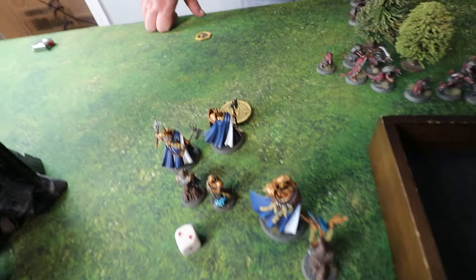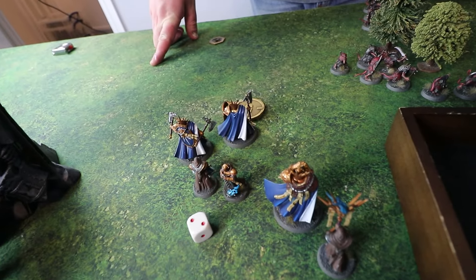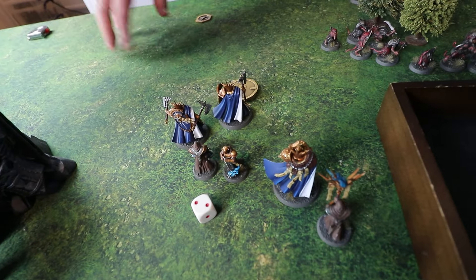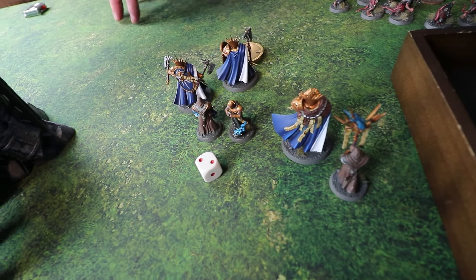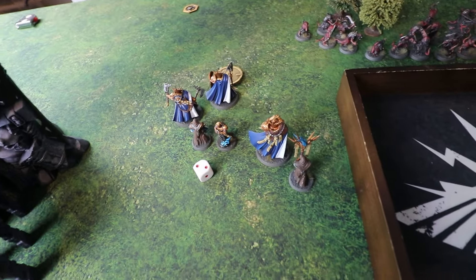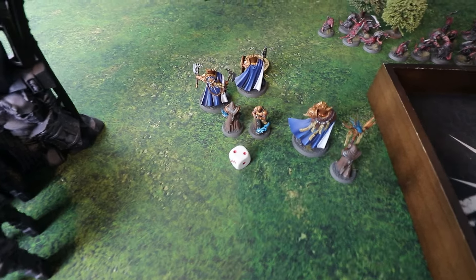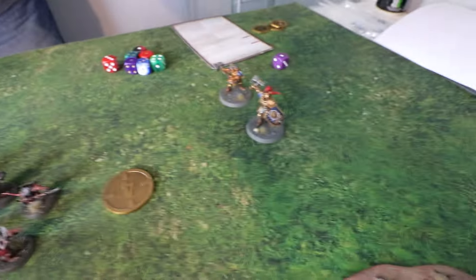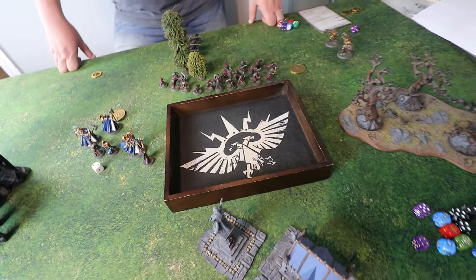In shooting, the Engineer foolishly tried to overcharge his pistol and killed himself. The Warp Fire Blaster shot first, getting 20 shots, killing one Stormcast and inflicting a wound — but rolled ones and also blew himself up. The Warp Cog ability also wounded the Warp Fire Blaster in the process. The Giselles, with plus one to wound, did a very good job of taking out three Stormcast Eternals.